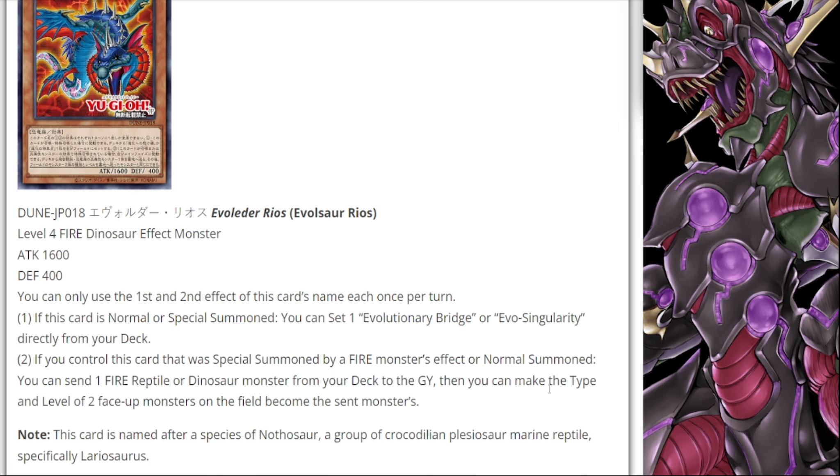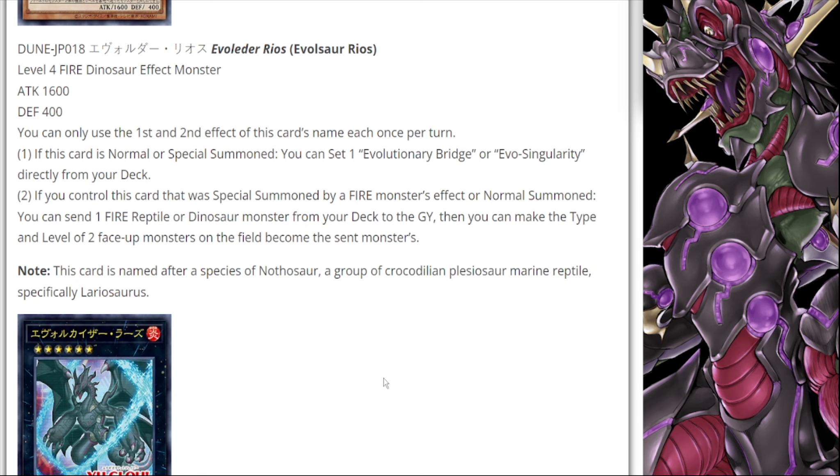The effect, as long as you meet those requirements, lets you send one fire reptile or dinosaur monster from your deck to the graveyard, then make the type and level of two face-up monsters on the field become the sent monster's. This is going to be pretty strong, especially with the Transcendric archetype coming out. You'd be able to send a level six dinosaur, make two monsters level six, go into the new rank six, and take advantage of those Transcendric graveyard effects. Overall a really strong card with some generic utility in other dinosaur builds.